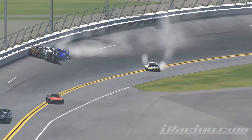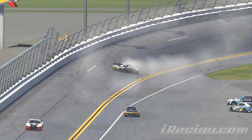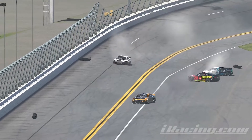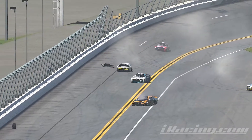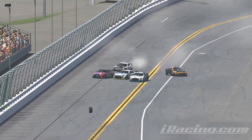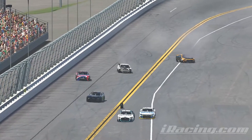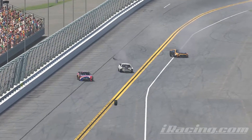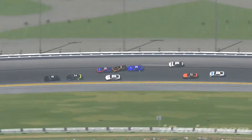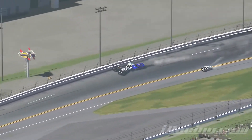You see the 94 kind of bumps into things and causes the whole calamity. Number 28 just nails the 23, and oh geez — number nine just head-on collides with him. You see the 94 bump-drafts the one in the corners, which you should not do with these cars especially in the corners, and just causes the whole pile-up.